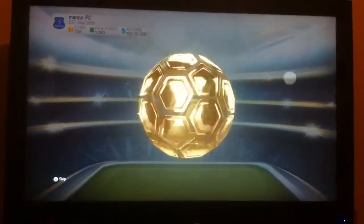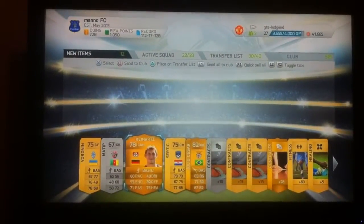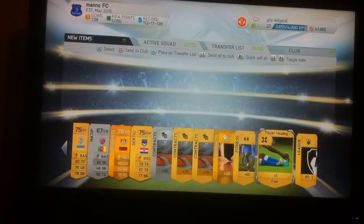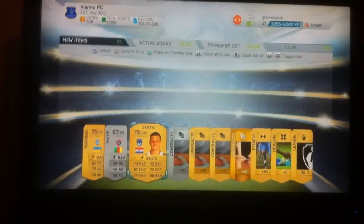FIFA's being nice today and they're going to give me an inform. It's getting better - we're still in the 80-rated and we're getting reds now instead of silvers. I'm hoping before it runs out I can get an inform. On to the next pack. I've just realized I've only got five spaces in my transfer list now, so I might have to come back in a little while and carry on.